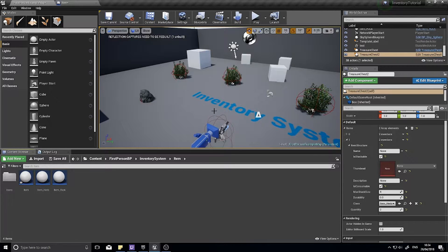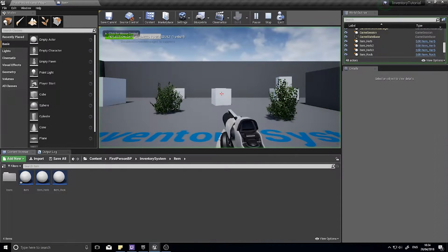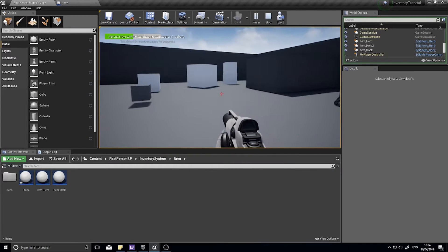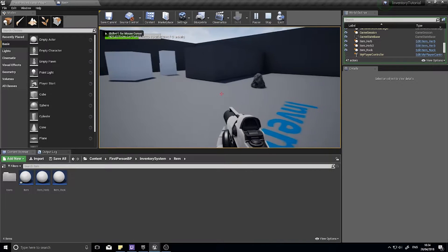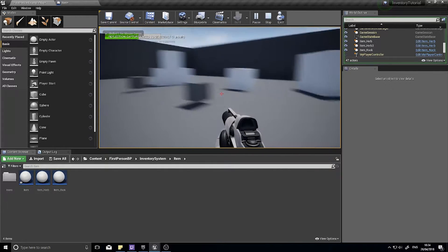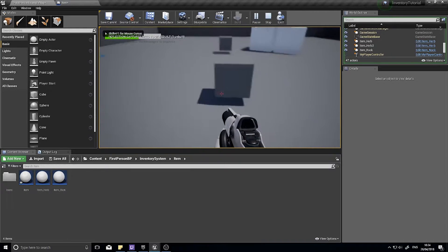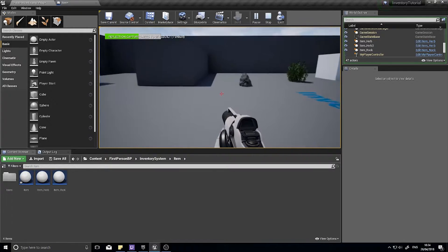Hey everyone, welcome back for another episode in my inventory system tutorial — we're getting close to the end now. Last time we made it so when we picked up items and right-clicked on them in our inventory we would use them up. This time we're going to make it so that when we're in our treasure chest, we can right-click on a treasure chest slot and it'll transport those inventory items over to our inventory. We're also going to fix an error that currently exists in the system.